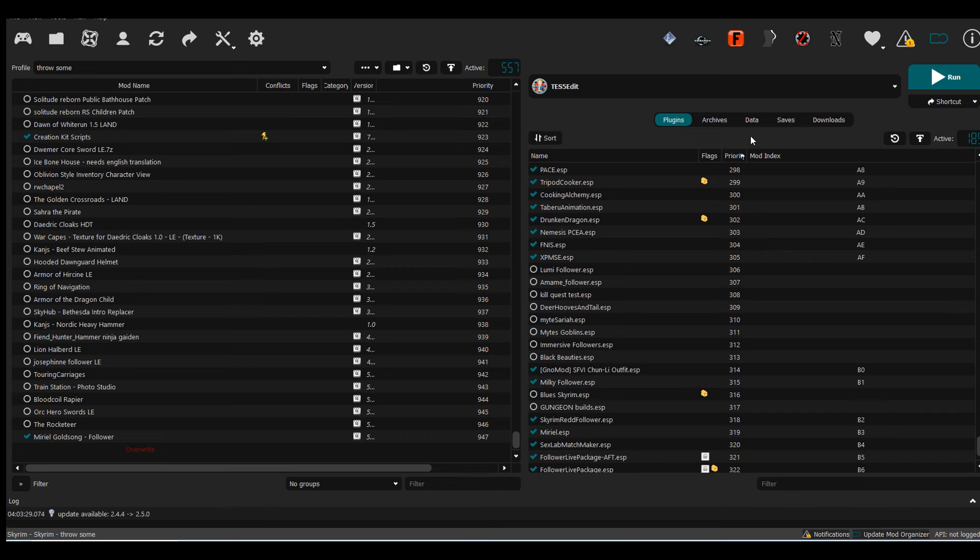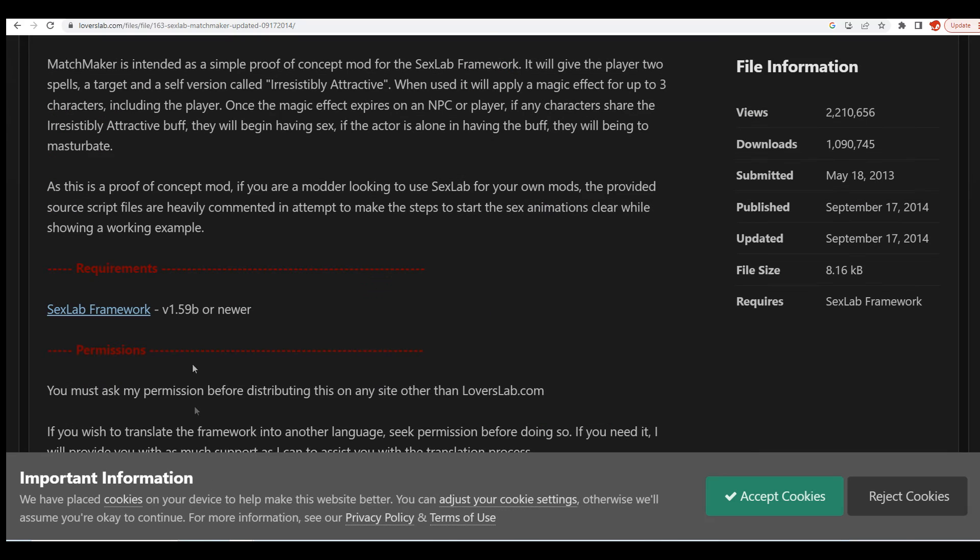In a previous video about the SexLab mod, if you cast the spell on a female NPC and your character was male, the female would be doing the male animations and you'd be in the female position, which was awkward. With this mod, you can cast the spell on the female and then cast it on yourself so you'll be doing the male animations.